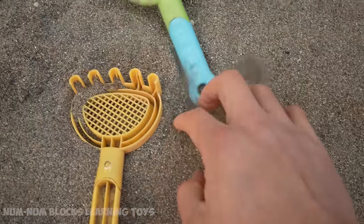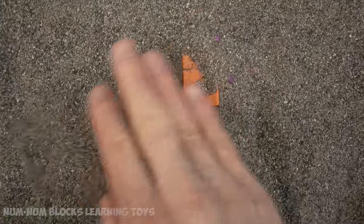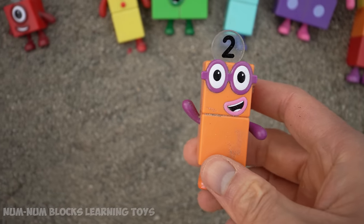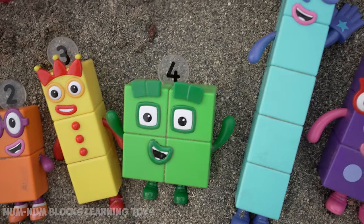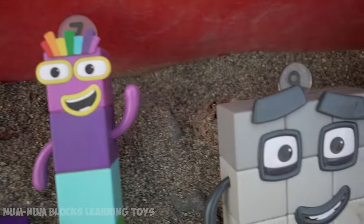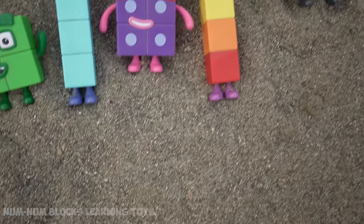No number blocks here. Let's use this shovel. I found something. Who's the orange colored number block? It's two! I am two. How do you do? Let's check out all the number blocks we've rescued. Have we missed anyone? Hmm, who's between seven and nine? Eight.